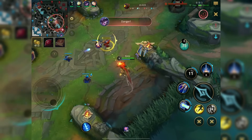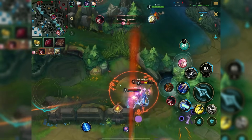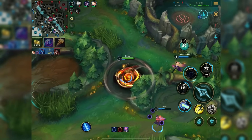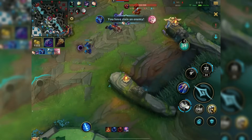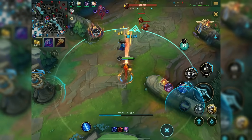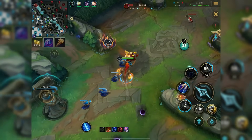Let's talk about Aurelion Sol's abilities: the first ability is a big breath, the third ability is a sphere you place down that pulls people together, the second ability is flying — and while you fly you can breathe fire as well — and your ultimate is a big star falling from the sky. As you kill minions and hit them with your third ability you gain stacks, and your ultimate gains stacks too. Every 65 stacks your ultimate evolves to a bigger version that explodes across nearly the entire screen, dealing damage and slowing enemies.